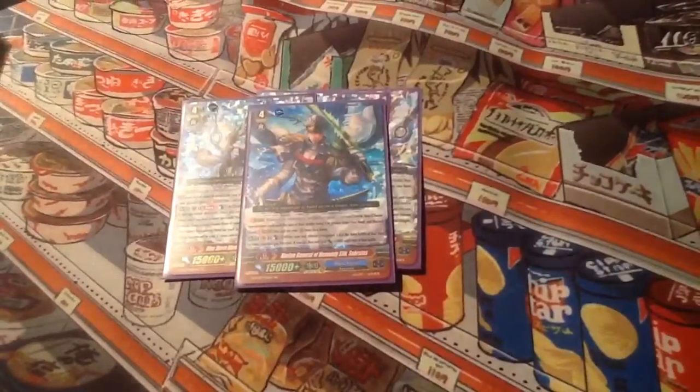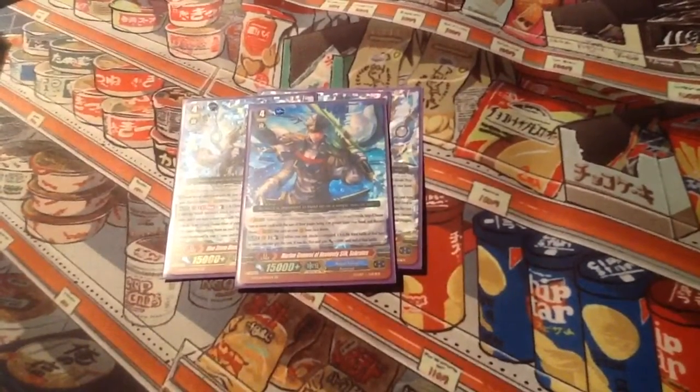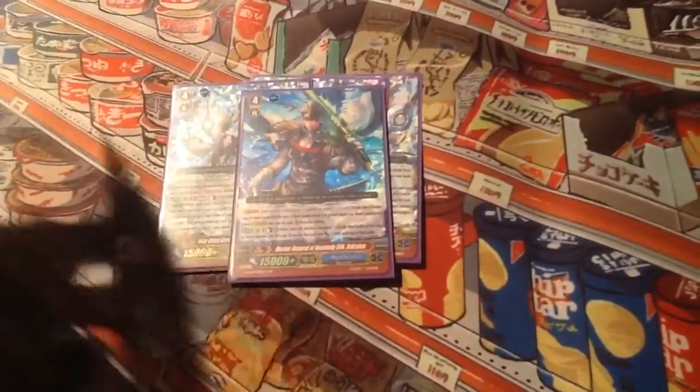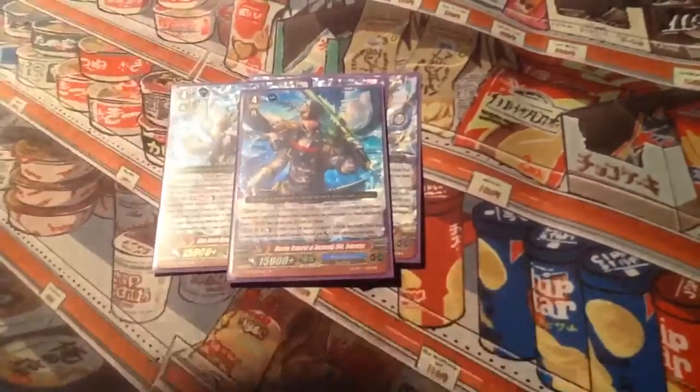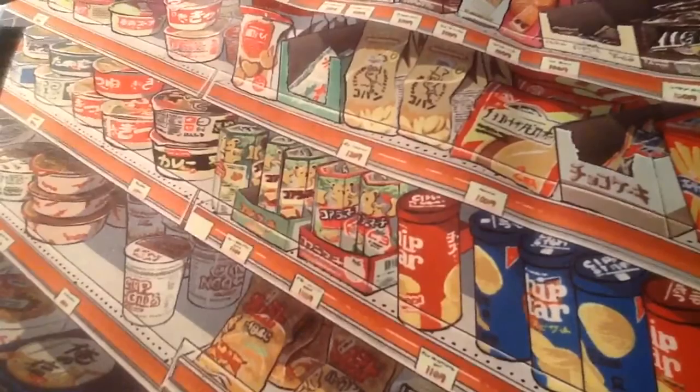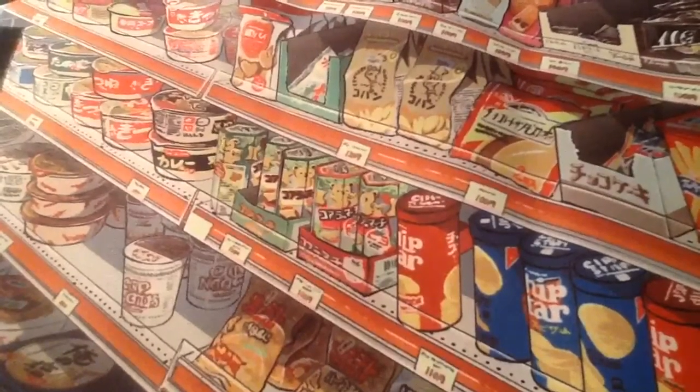I need one more so I'm using a substitute stride: when your units' third attack or more, counterblast one, they get plus five thousand. I do plan on running the promo stride from the Aquaforce clan booster — third attack or more, counterblast one, it's like when your opponent's unit can't block it. The deck has been running very smoothly, but I've been whiffing because I don't have Reverse Maelstorm. I hope you guys enjoyed this profile — let me know what you think in the comments below, and thanks for watching. Remember to rate, comment, like, and subscribe.